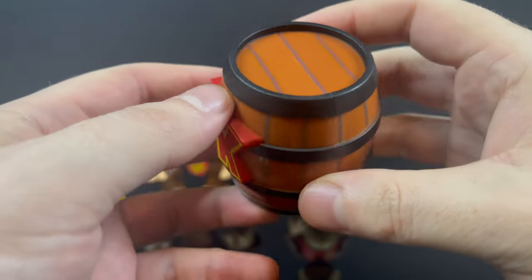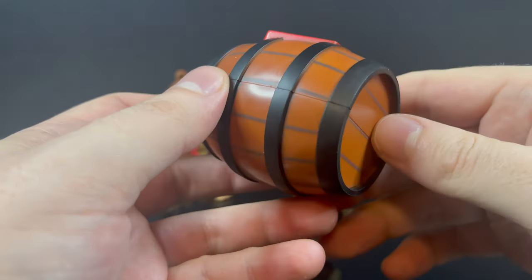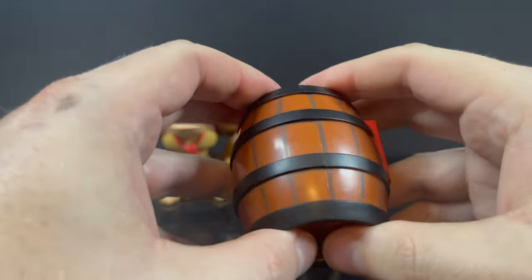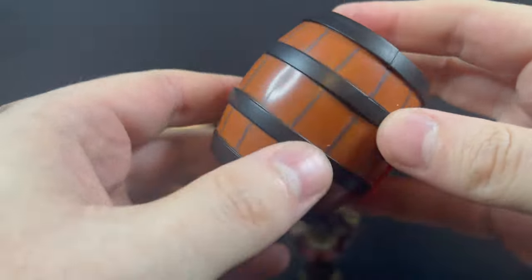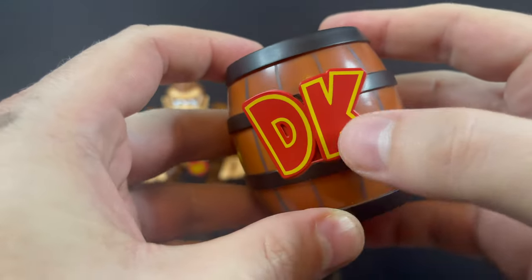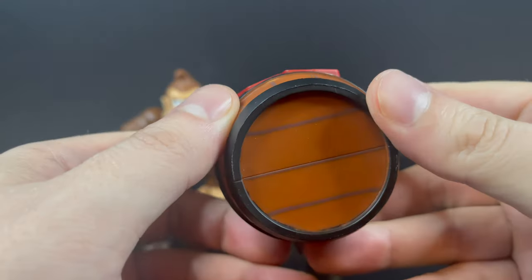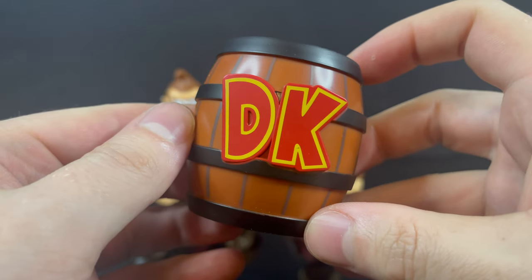For Diddy Kong, you get the DK barrel — you know those barrels they throw, Donkey Kong pops out, Trixie Kong, Diddy Kong, the whole Kong family. I do wish that this broke apart; that would've been a nice little bonus upgrade. It's very hollow, it's very light, got a little schmutz right there on the DK logo, but overall it is the perfect accessory for a Kong.